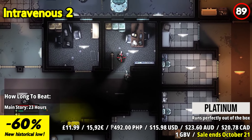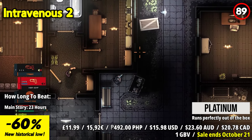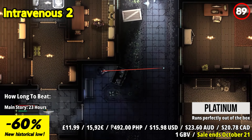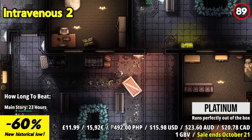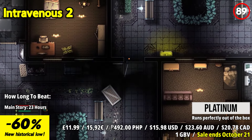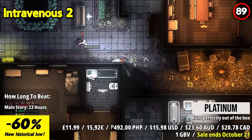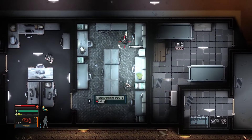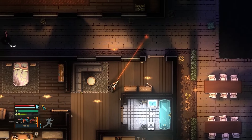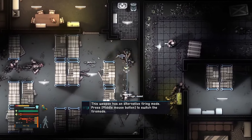Intravenous offers an adrenaline-fueled blend of stealth and tactical hardcore gameplay, redefining challenging stealth action for players seeking an intense experience. Embark on a journey of revenge as Steve Robbins, driven by the loss of his brother to low-life junkies, as you navigate the criminal underworld with two distinct approaches: silent infiltration or full-throttle firepower. Immerse yourself in old-school stealth mechanics where visibility and noise play a crucial role. Shoot out lights, crawl through vent shafts, and distract enemies with clever tactics to maintain the element of surprise. Engage in intense gunfights where every bullet counts, utilizing a variety of weapons each tailored for specific situations.